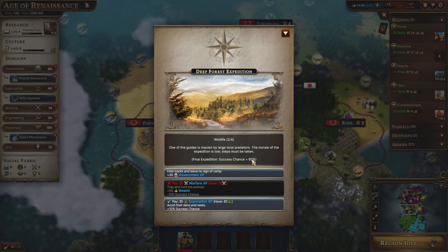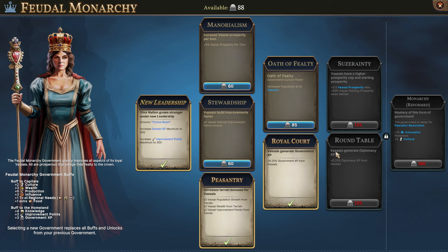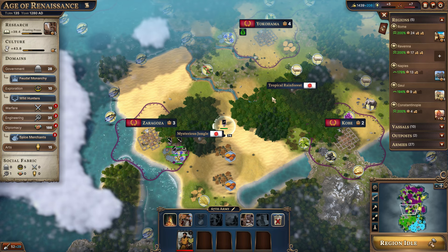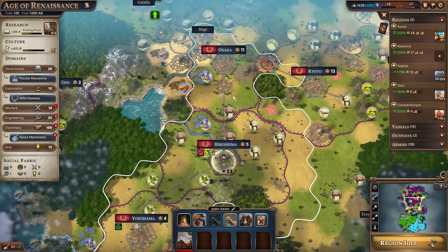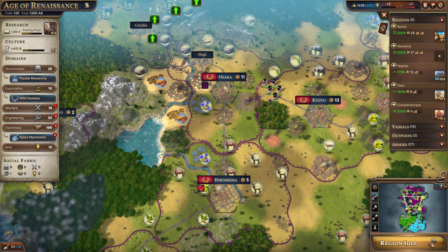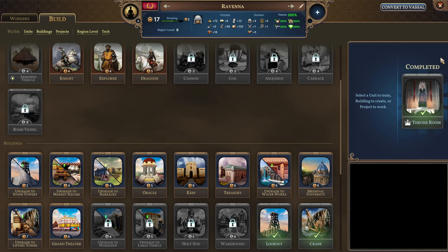We get another 30 government XP or can spend 30 exploration to increase the success chance, currently at 60% — let's go ahead and do that. We're going to get the plus 5% vassal prosperity return — let's get it now so we'll start increasing prosperity up everywhere. I'm sure Hiroshima is done with the merchant — let's go ahead and get him ejected and send him over to Osaka to start increasing their prosperity up to 300%. We're also getting that government domain power, so this is going to be stepping up a lot quicker now — an 18.12 return.